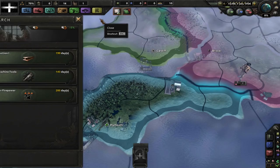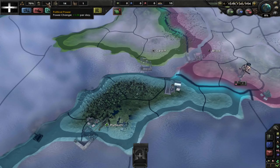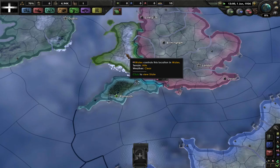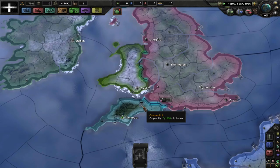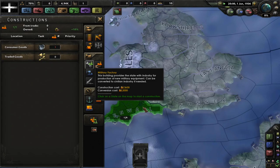Let's start with Land Doctrine — Superior Firepower, I think — as we are small, we want to have the best firepower we can. We start off with 16 men, which is not very many at all. But what we do have is a naval base and an airfield, so we can have planes. We don't have a dockyard to actually build any ships to use the naval base with, but we do have planes.